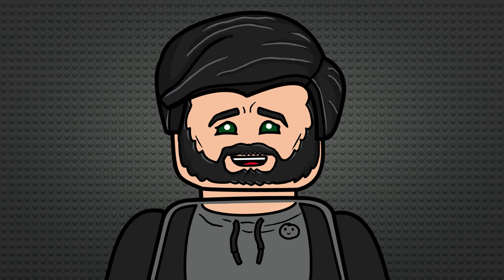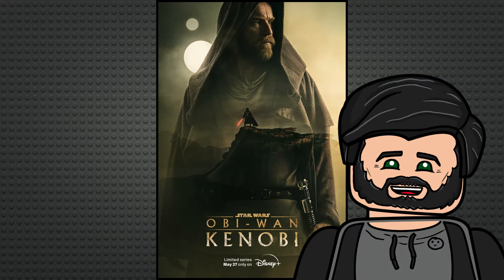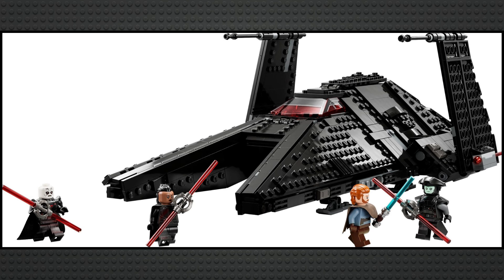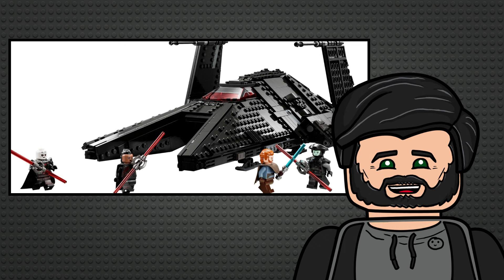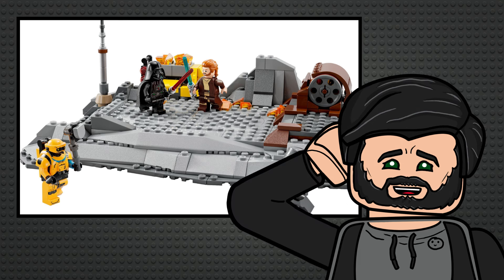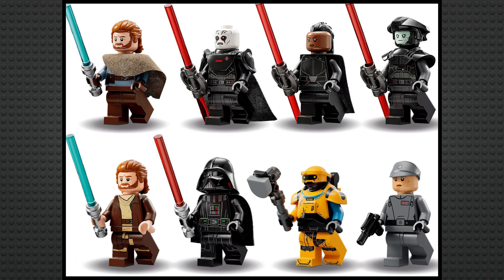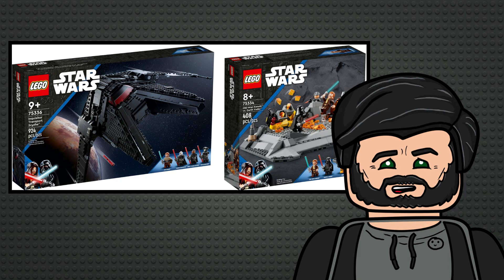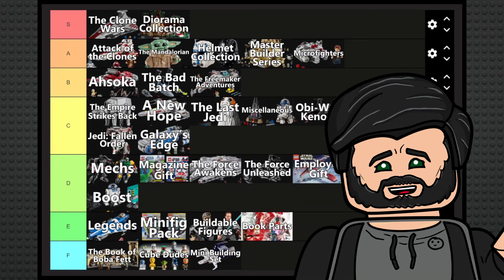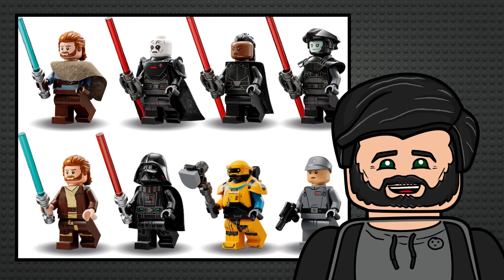The Obi-Wan Kenobi sub-theme is based on what was, in hindsight, the most aggressively mid show ever conceived. Similar to the show having some pretty high highs and horribly low lows, this sub-theme contains two sets — one of which was one of my favourite playsets of all time, and the other made me decide it had more value disassembled and parted out. It's missing a child Leia minifigure, but otherwise has almost everyone you'd want, and the sets average out at something like fine somehow. I'll throw this in at C tier, probably just above Andor, because the Scythe was much better than the single sets in the sub-themes below it, and the minifigure character coverage was pretty good.